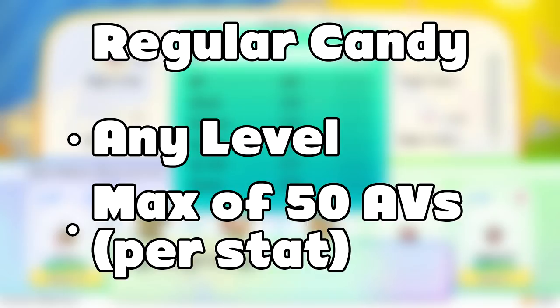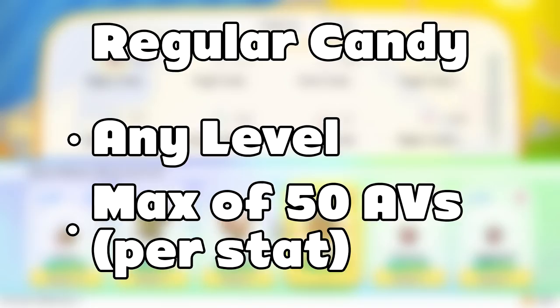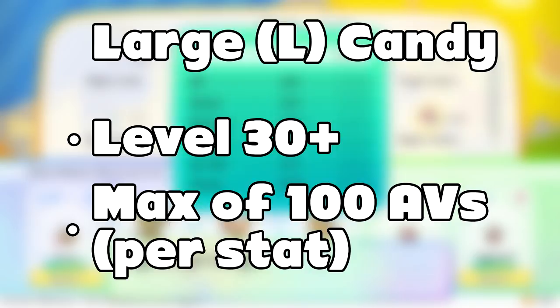Regular candies can be used on a Pokemon of any level, and when you start using them, you can use them all the way until your Pokemon gets 50 additional AV points. After that, you won't be able to use any more regular candies for that one specific stat, and you'll have to start using large candies. Large candies can only be used after your Pokemon is at least level 30, and you can use them to get that stat's AVs all the way up to 100 bonus points.